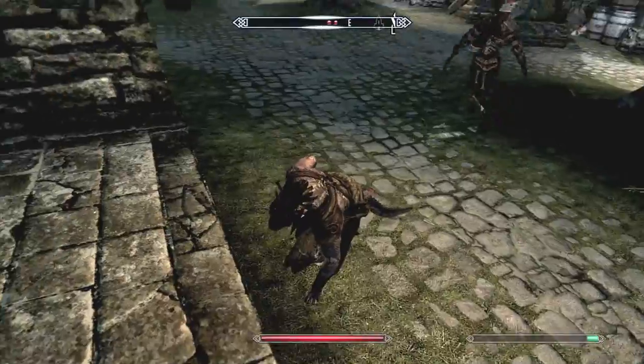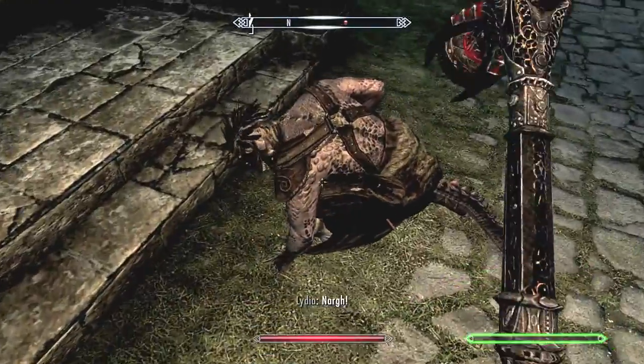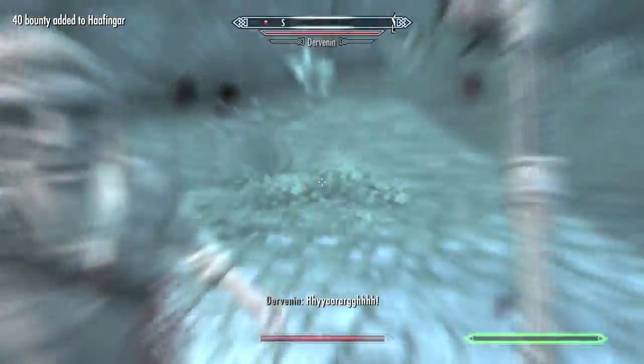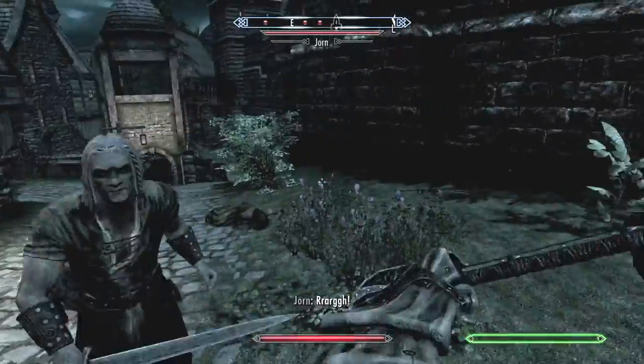There are a variety of NPCs within Skyrim that cannot be killed, as shown by kneeling when their health bars reach zero. These NPCs are called essential, and it's typically because they are required for a quest or an event.